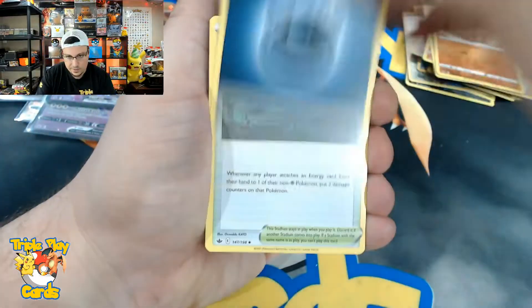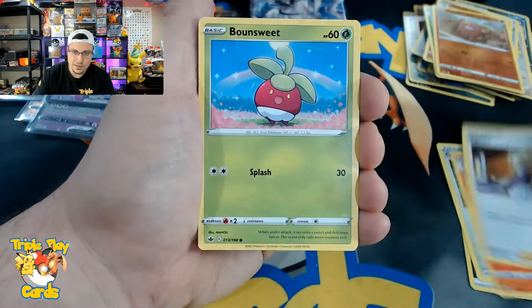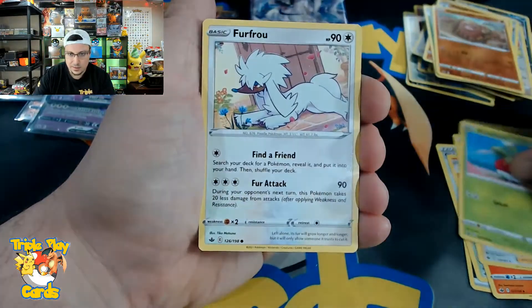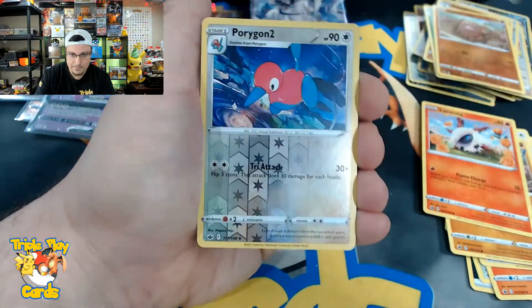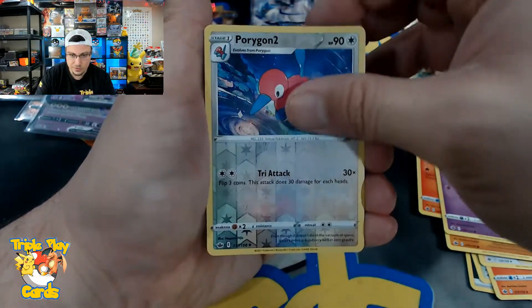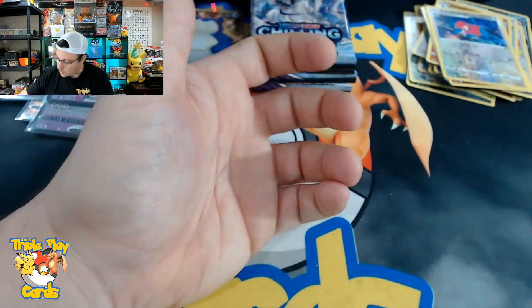Dark energy, Old Cemetery, Reboot, Agatha, Bone Club, Furfrou, Diglett, Larvesta, Inkay, Porygon2 reverse, and a Zebstrika non-holo rare.